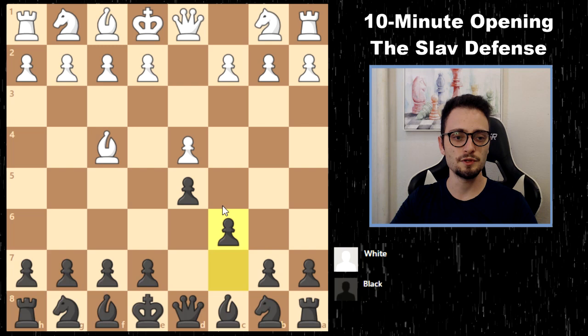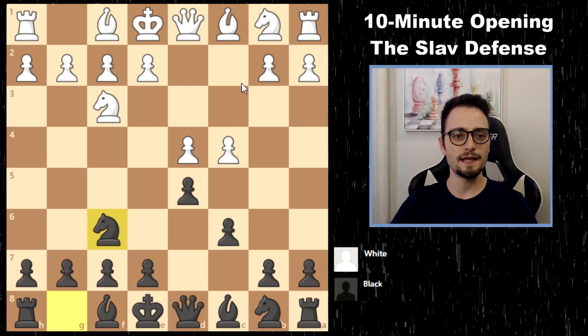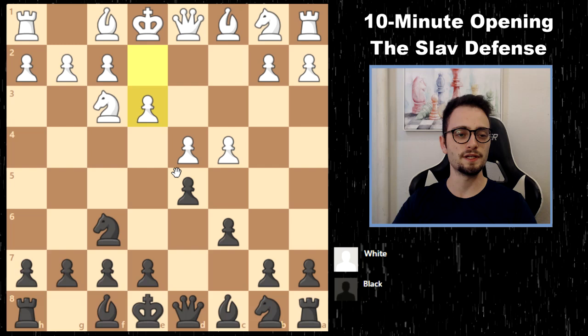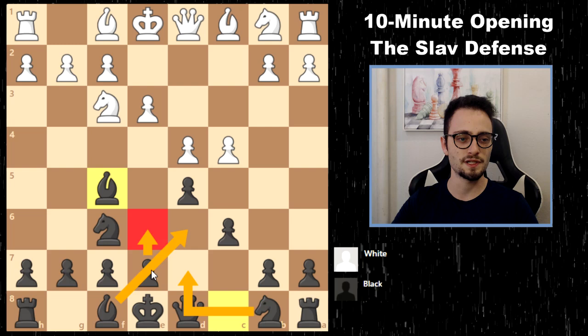You can try to solidify your center with Bf5 and then Nd7. Note that Nc3 is not white's only move — white can also play g3 and try a Catalan system. Against this, you can develop your bishop and then play e6. If your opponent plays e3, Bf5 rather than getting stuck behind the structure would be good, followed by Nd7 and Bd6.